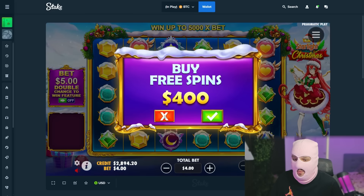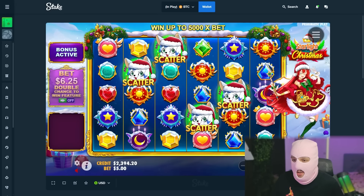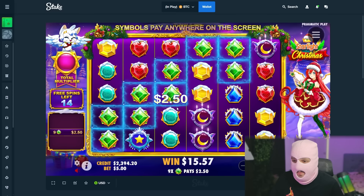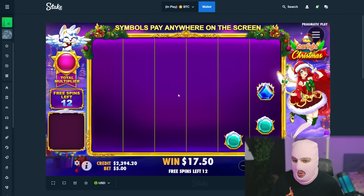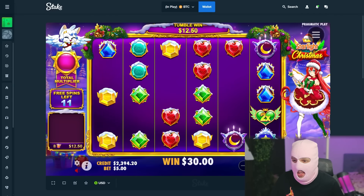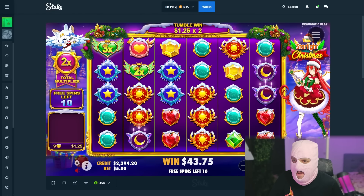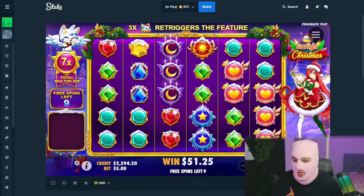Let's buy one more — this one for $500. Second bonus buy. It'll be a bonus buy session on Starlight Xmas, guys. Connection at start, that's not bad. No multi. Okay, nice connection but only 2x. Tumblewind 25. 5x but bad connections, really bad connections.